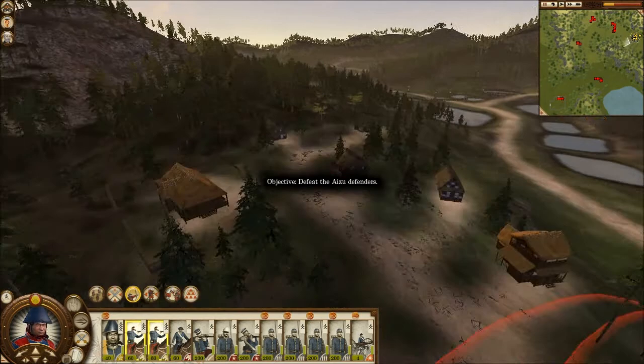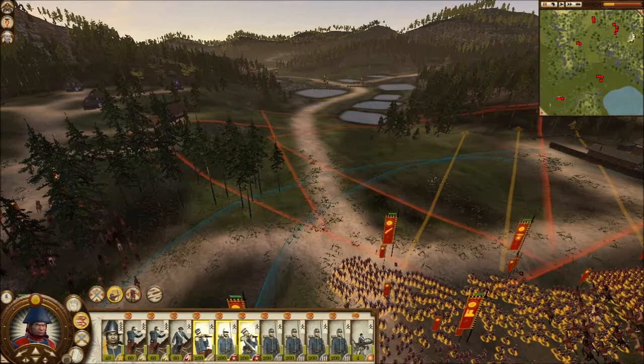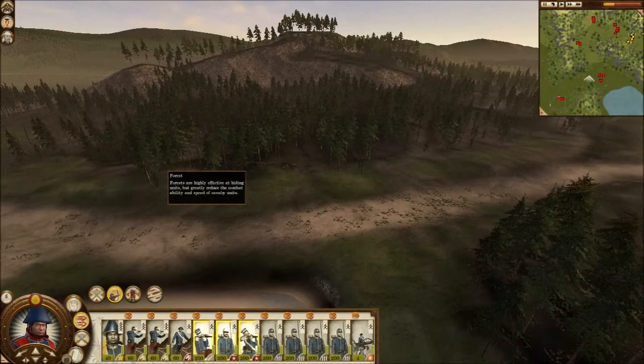I put the Imperial Infantry on the left hand side, all four units, and I hide them. Then I take the Imperial Guard Cavalry and do the same thing — left hand side — and I hide them. Then I move the Tossa Rifles, the Imperial Guard Infantry, and the Kehei Tai on the right hand side. I always make them run, and I'm pretty sure I've moved the General back as well. I think the General's further back, sitting on the mountain next to the trees, just so he doesn't get murdered.